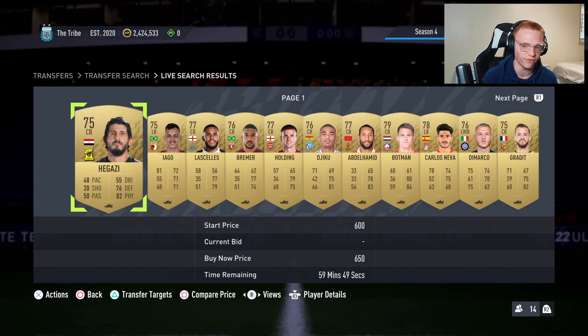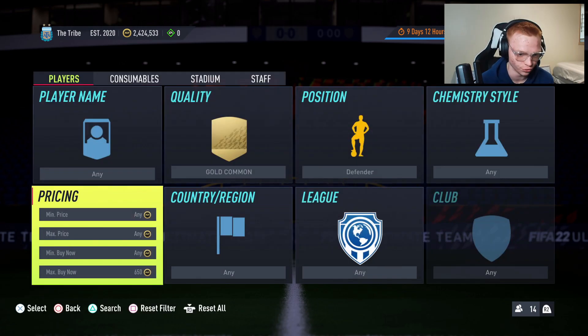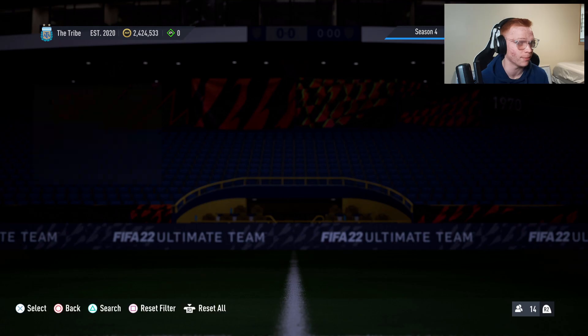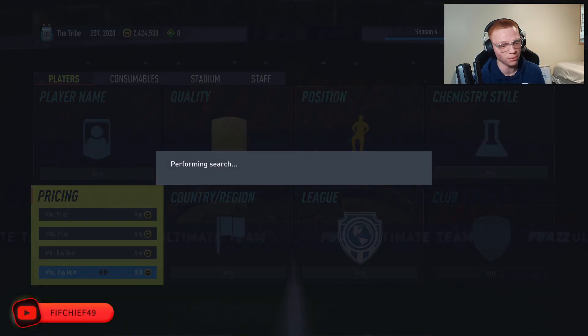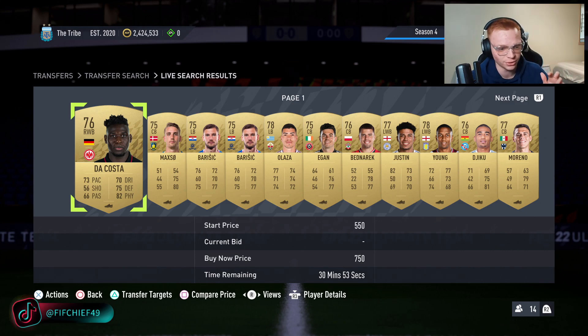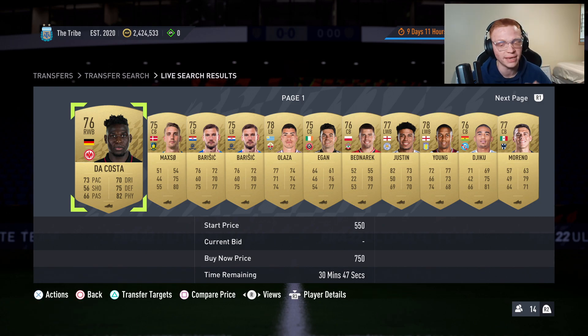Basically what we told you guys was to invest in any common gold you can for 350 to 400 coins. And as you can see, the defenders are already going for about 800 coins, so we're already doubling our coins on these cards. What I like to tell people is these cards typically peak on Tuesday, so do not sell yet — wait until tomorrow after content, because typically they peak on Tuesday.